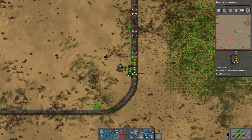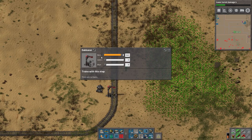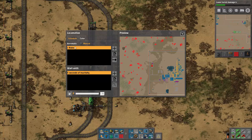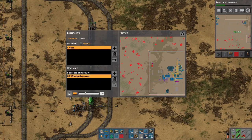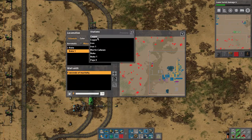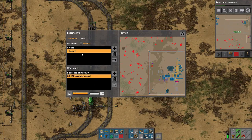Now we set up this train stop, which is going to be a green stop called Nuke 1. This train will go from Nuke to Nuke 1. I always add the ore timeout — the ore timeout just keeps the trains flowing. It makes sure that if there's some kind of weird issue, the train doesn't stay stuck forever. Timeout set to 120 seconds.